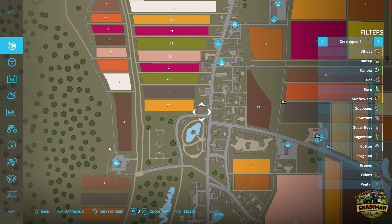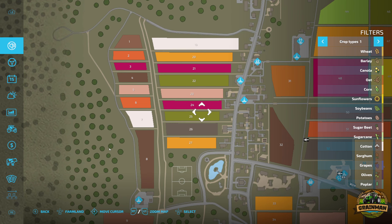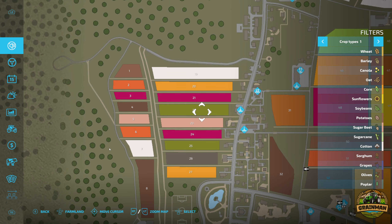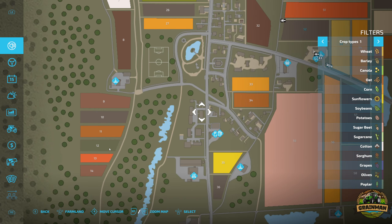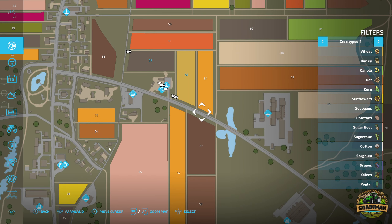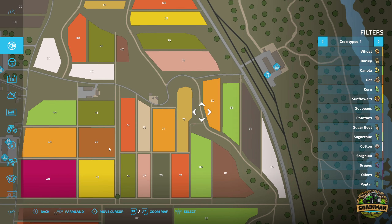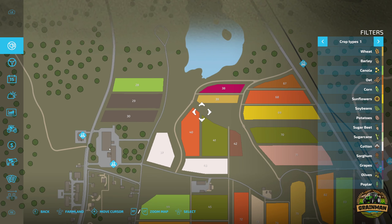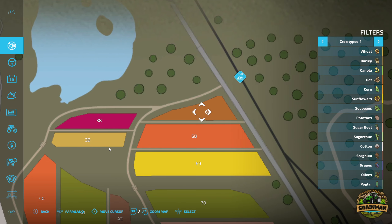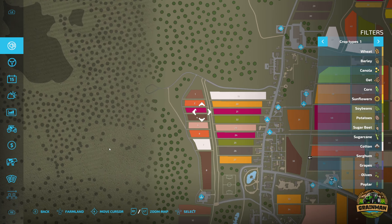When the fields are all behind the houses, they all have the same individual track off to get to them, which I'm not a massive fan of. It's nice to see a different arrangement of fields with different shapes and sizes, but they're still quite square apart from a few. I think Giants could have used a bit more artistic flair in places.